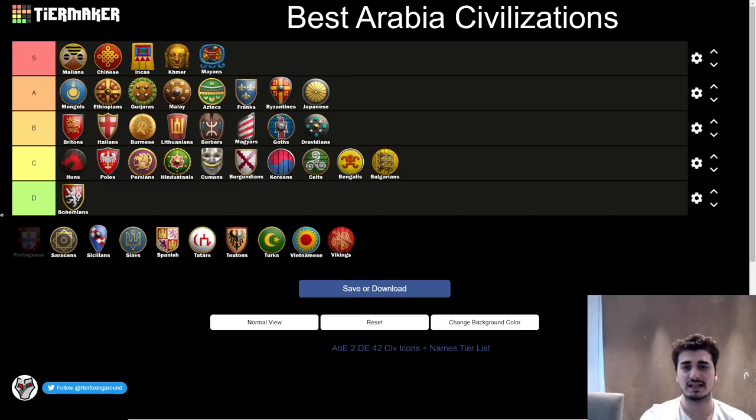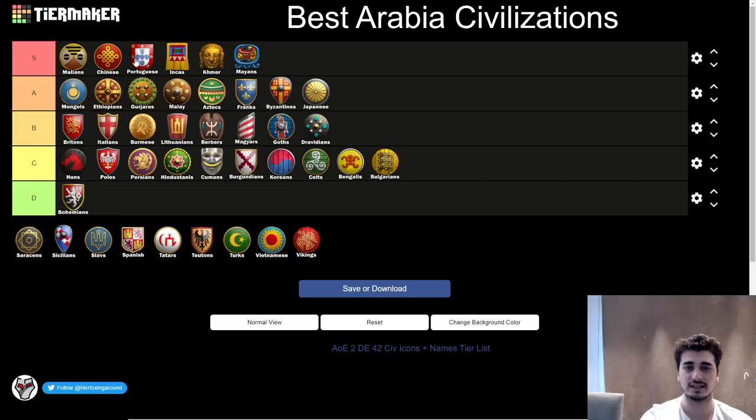Next up, the Portuguese — going in third place in the S tier. I'm pretty happy with this S tier list. Portuguese are fantastic. They have a cheaper discount on gold units — affecting Knights, Crossbows, and some other gold units like siege. They also get the wood and berry bonus which helps in the early game, and they have a great tech tree as well. Great late game with Feitoria coming in. Portuguese are really, really strong. You can prefer them over the other S tier civs if you want, but for me these first three S tier civs in order make sense, and the other three right after them make sense as well.